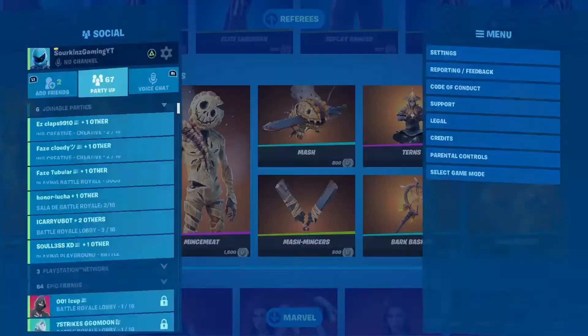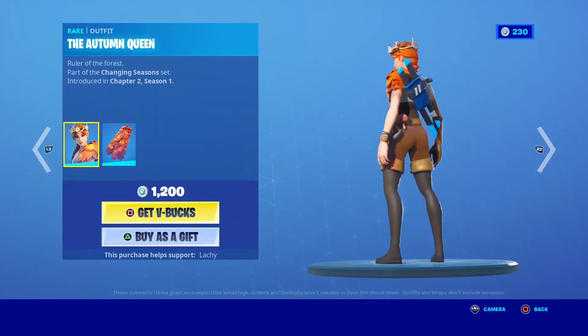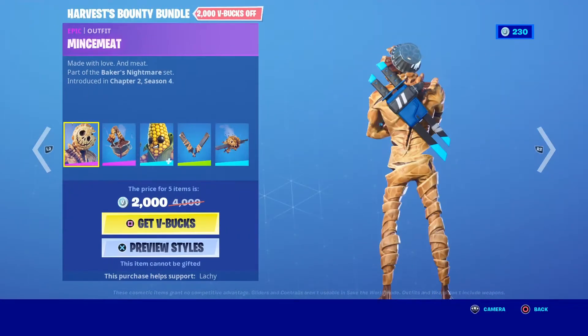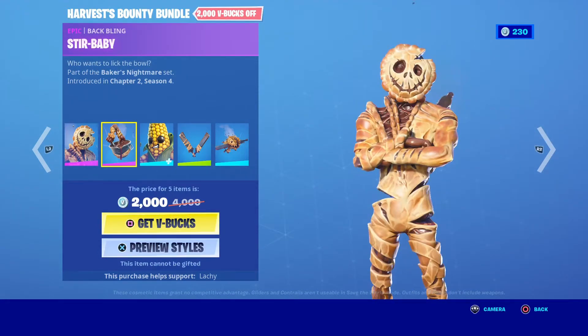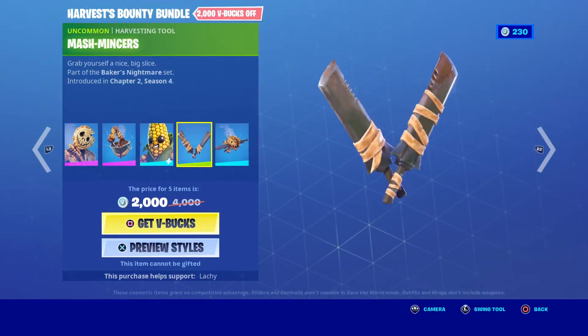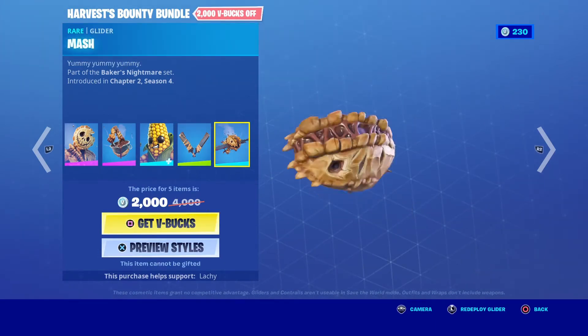I have to turn down. There we go. Alright, then we have the Autumn Queen with the Autumn's Mantle back bling. We have Mincemeat — most disgusting skin I've ever seen in my life. Cob, pretty cool. Mash Mincers.